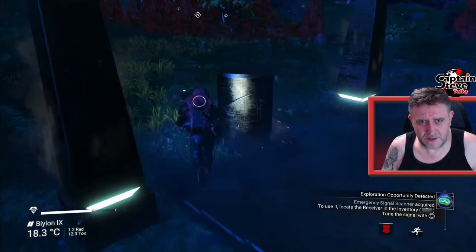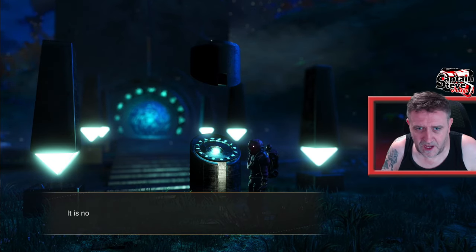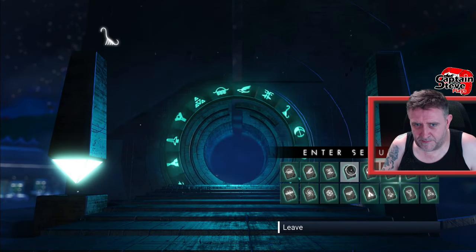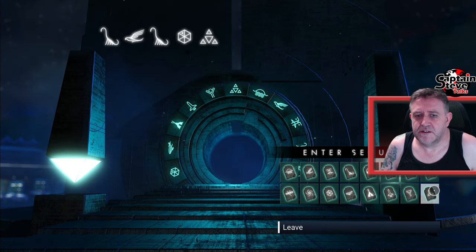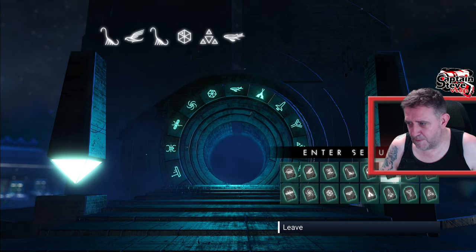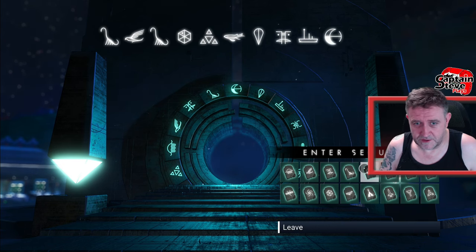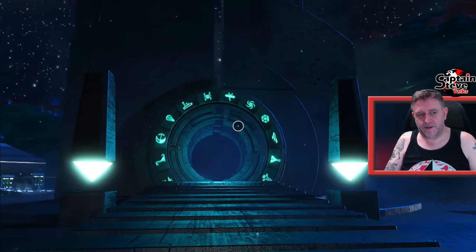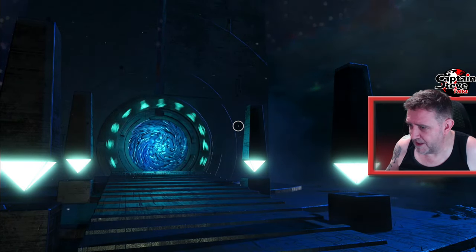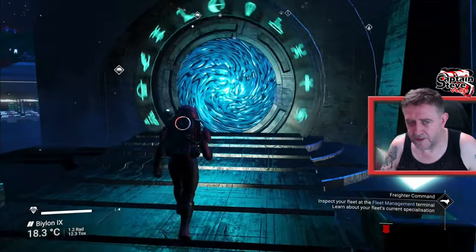I've already activated the portal and keyed in an address. Let's activate it again - let me get you the portal code from the viewerverse. This one is for the hills are alive, for the highest mountains. So: a diplo, a pterodactyl, another diplo - yes all the dinosaurs - and a box, and a giant mountain, a waypoint, an eclipse, a dragonfly, and a reflexion. There we go! This should take us to the planet with the biggest hills.